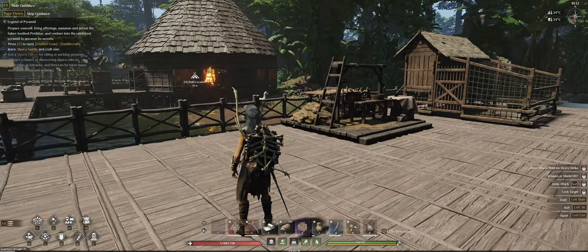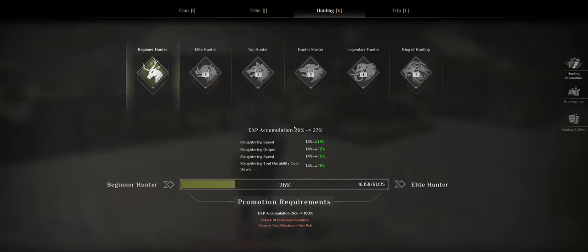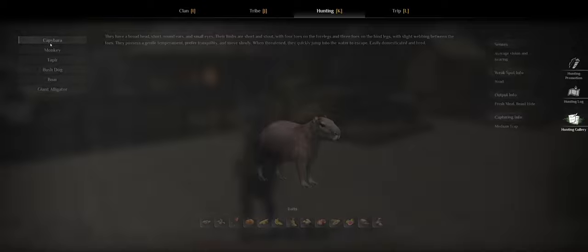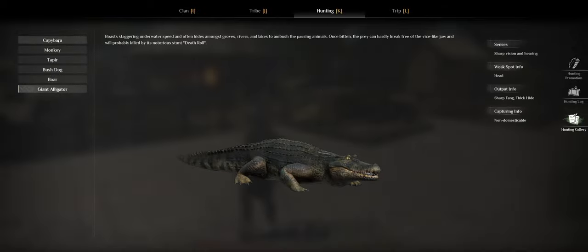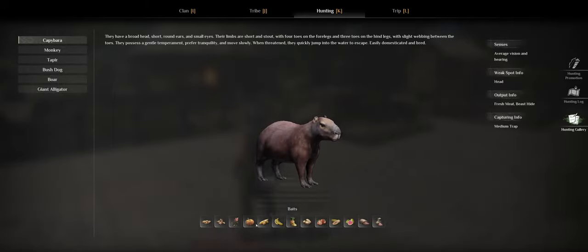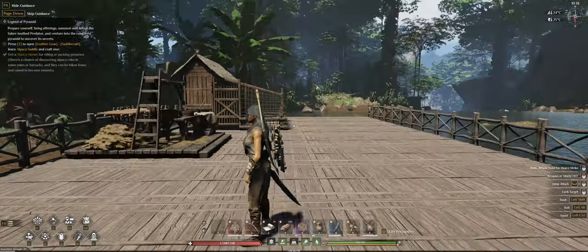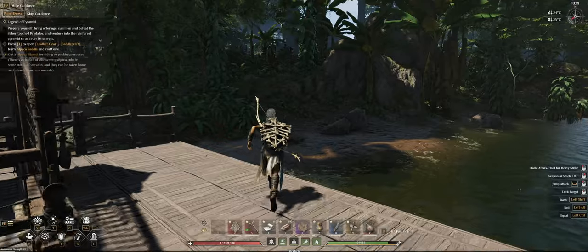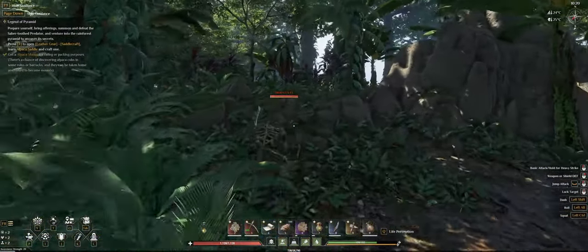How do you get turkeys? Well, if you have killed them already you will find them in your hunting log. I didn't kill any turkeys yet, so it doesn't really tell me what I need to do. I will have to go kill a turkey first. Once you have killed one, it will show you down here what type of bait you can use to catch a turkey. Luckily I do think I have some turkeys in the area.